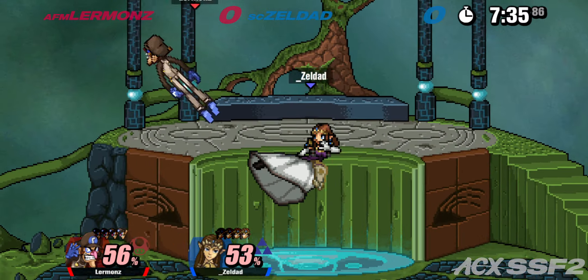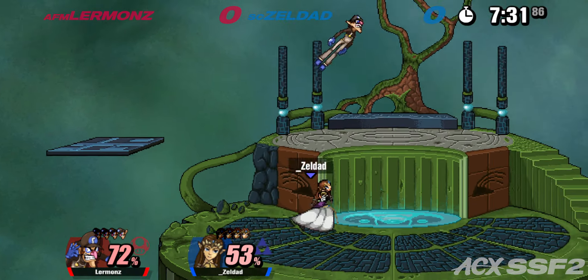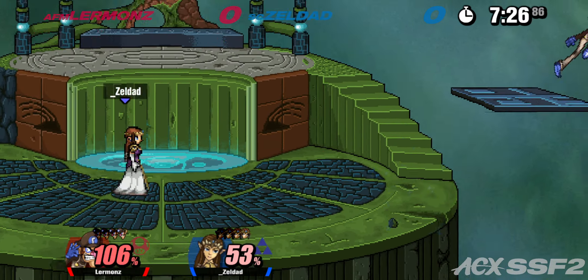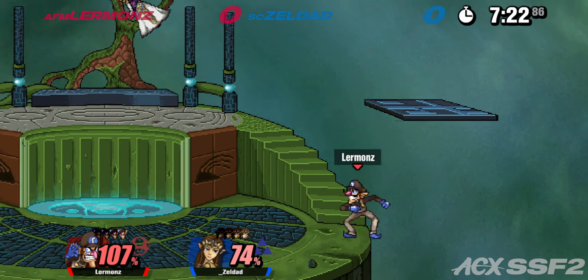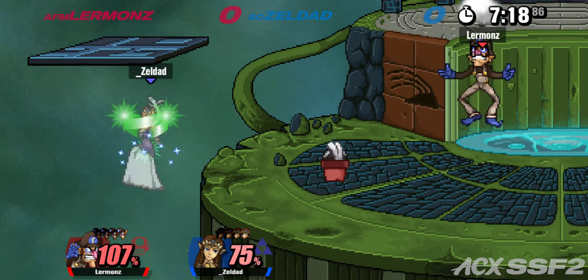You get hit by Zelda's moves that do way too much damage and then you die. Waluigi works kind of like a pseudo-zoner — he has zoning options but he can be played either way, as a rushdown or zoner. He's very unique in that sense.